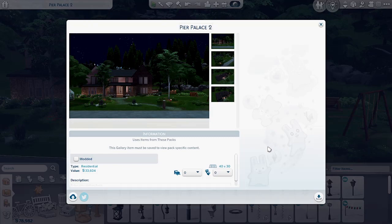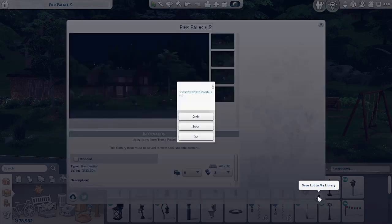I'll just do 'Hare Palace' — that's fine. It's technically five bedrooms and three bathrooms, but you can always change it around however you want. I'm going to save and overwrite it.